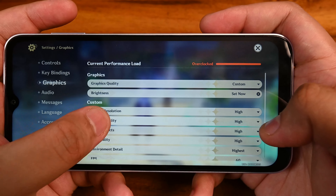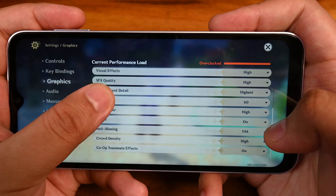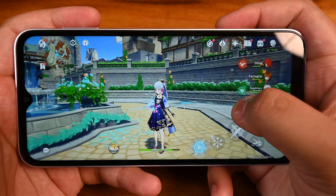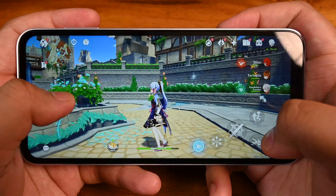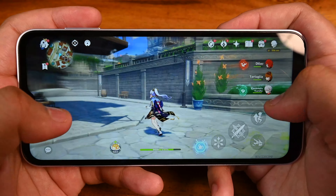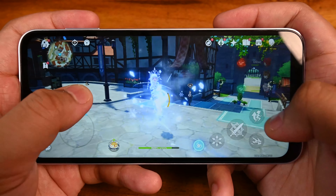We are currently in Mondstadt. Let's open up the settings real quick and reset everything to the highest. We are pushing this phone quite a bit — 60fps, everything has been turned on. Not the most powerful phone, but it definitely does work so far. Let's just move around a little bit before we head over to Inazuma.